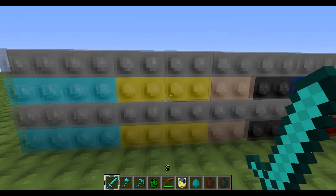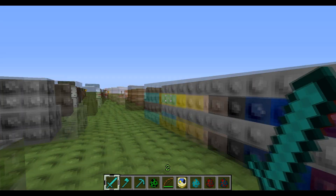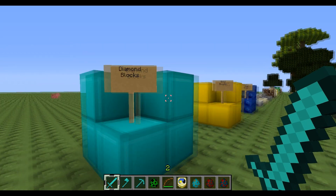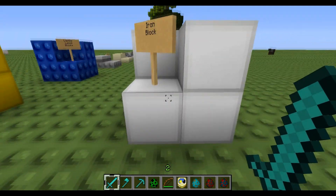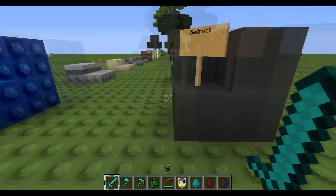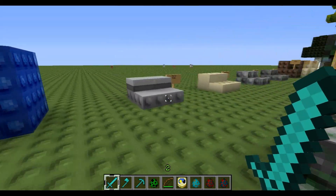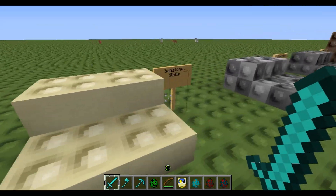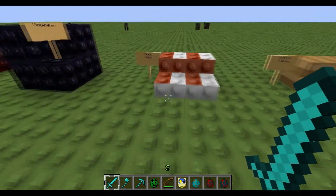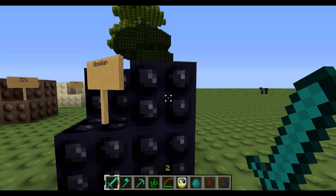So here we have diamond ore, gold ore, iron ore, coal, lapis lazuli, and redstone. The colors make it pretty obvious what is what. We have diamond blocks, iron blocks that look a lot like snow, gold blocks, and this is what bedrock looks like. This is lapis lazuli, we have some mossy cobblestone — definitely looking very mossy. We have obsidian right here, nice deep purple.